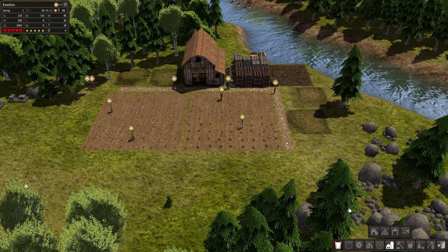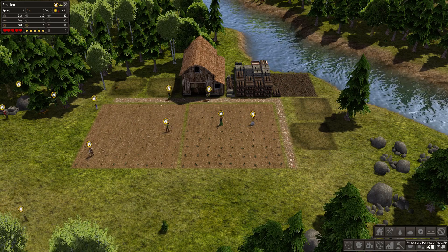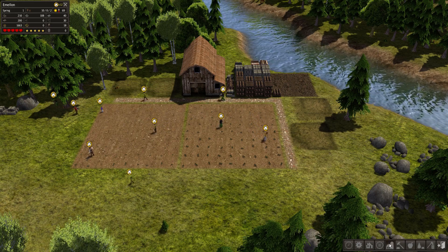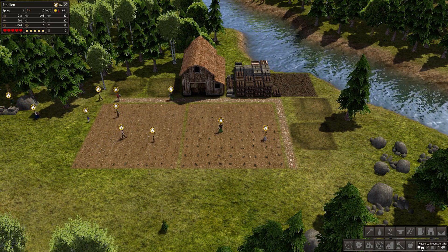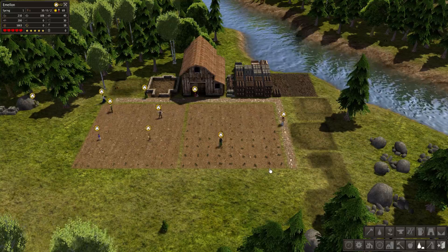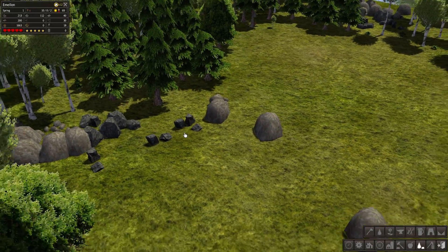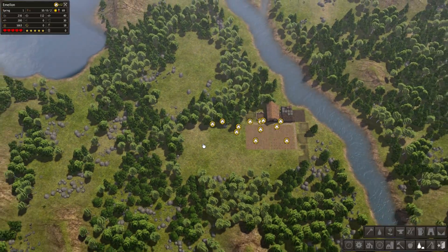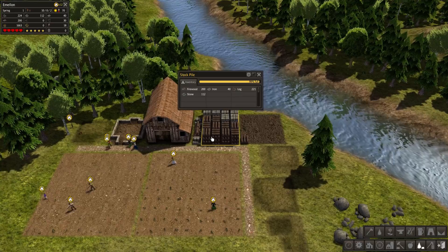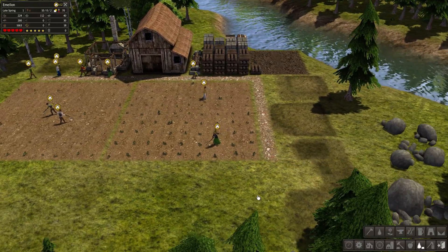Once you get your first couple of houses down and your fields, the next things you're going to want to work on are a tailor and a blacksmith. The blacksmith is really important because your people need tools to work. Go ahead and place them down — they're going to need a lot of iron. This right here is an iron deposit. You have to place down an actual mine if you want to really get a lot of iron, but for now I think we should be alright — we've got 40 and there's enough iron in the area that we can have tools for a little while.